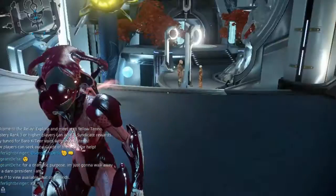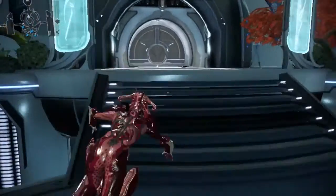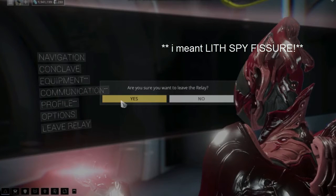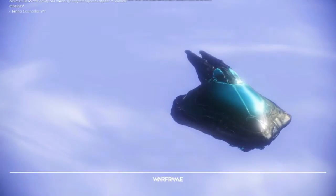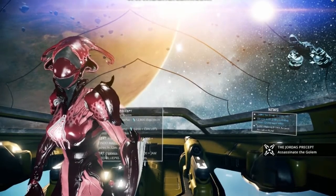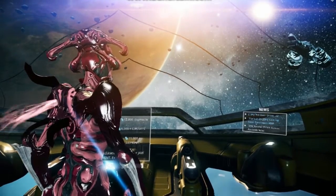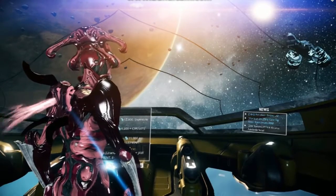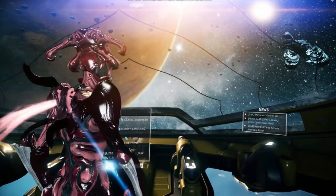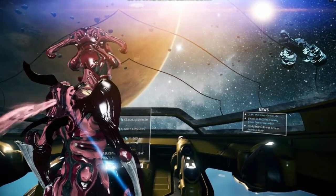I'll probably sell these after this video — I've got tons of them. The best method is when you get a Lit Fissure, just keep running it as many times as you can, because it gives you a relic every run. Before making this video I was actually doing that — I farmed for about an hour and a half and got all those prime parts I don't need, so I can convert them to ducats and sell Baro items for platinum.